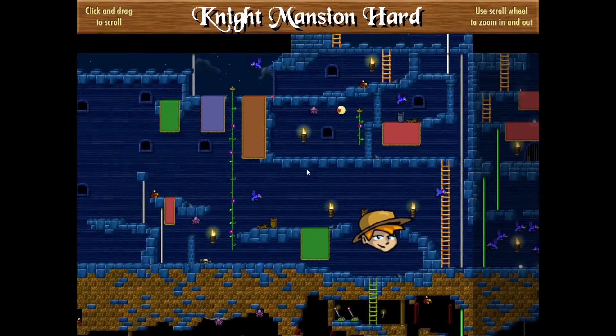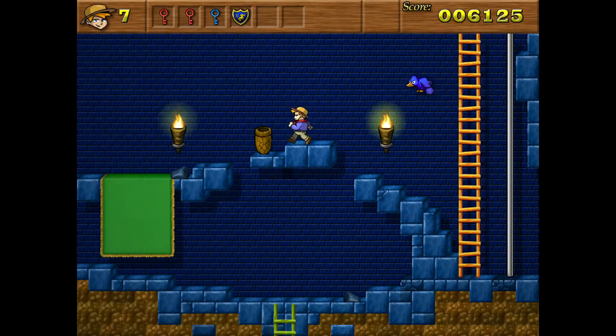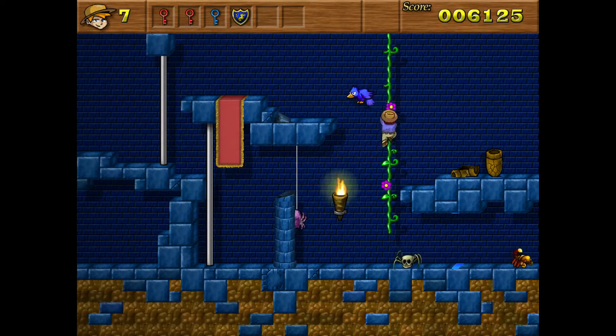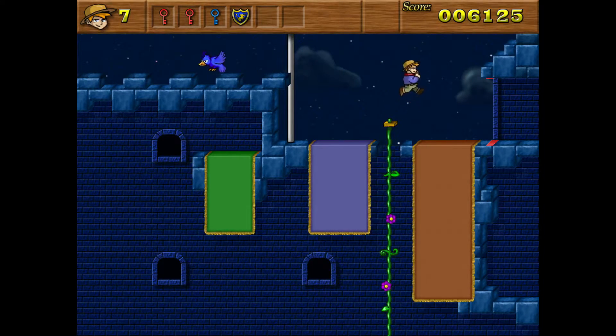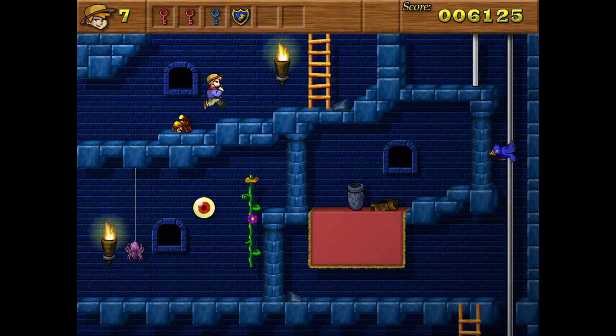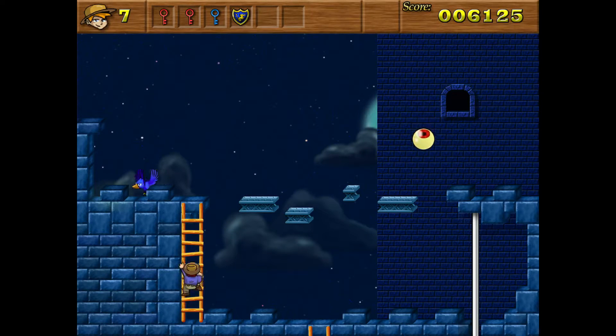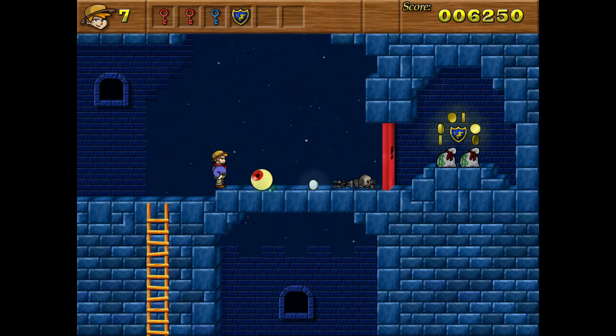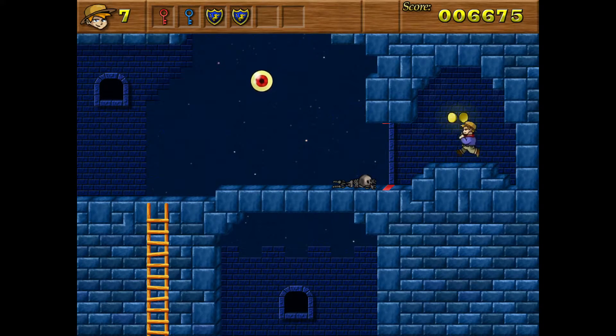Does that lead around? I cannot find my map key. That does not lead around — gotta go this way. There's a pole there. Something is above. Oh wait, no — that's just a pole to slide down here. Never mind. There might be something above, but not necessarily. Hidden coins! So if I did not have an extra red key, I wouldn't have been able to get in there. And that counts as a secret. Awesome — I'm glad I took all that time to do all that stuff.